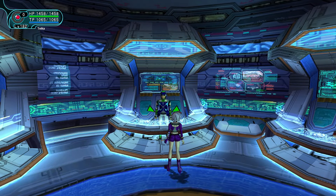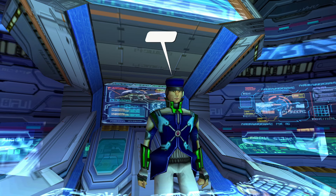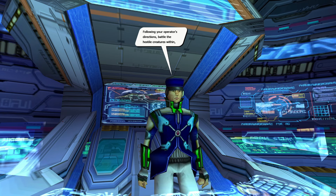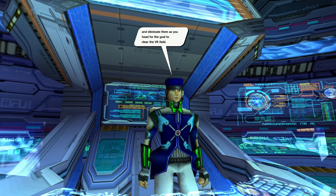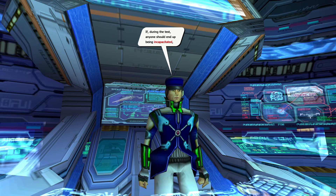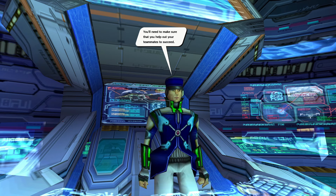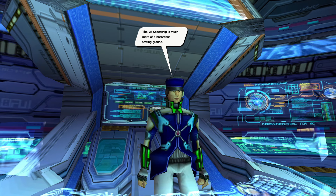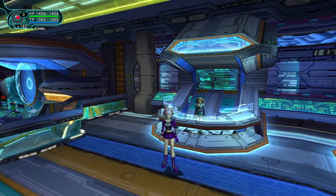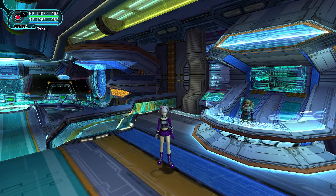Dan, on the other hand, still seems very reluctant. The test details: this test takes place in VR Spaceship Beta — a test of your personal adaptability potential, in other words, teamwork. Battle the hostile creatures and eliminate them as you head for the goal. One important note: if anyone becomes incapacitated during the test, it immediately ends — you'll need to help your teammates. Particularly in Ultimate, you need to be careful because things in Spaceship have Megid on Ultimate, so if you faint you instantly fail this quest.